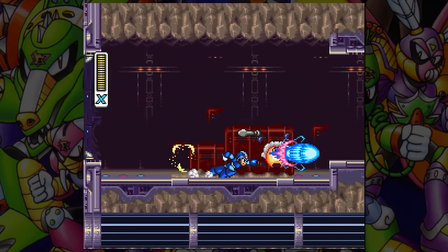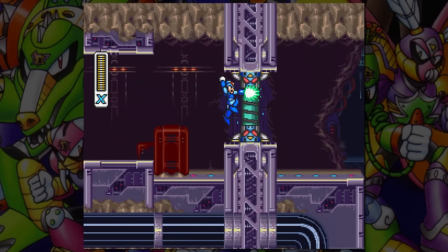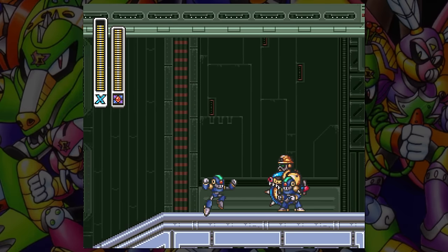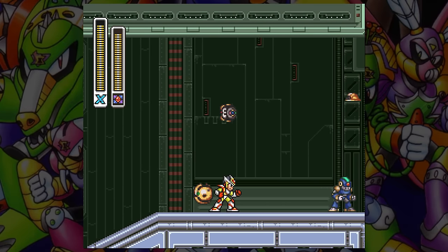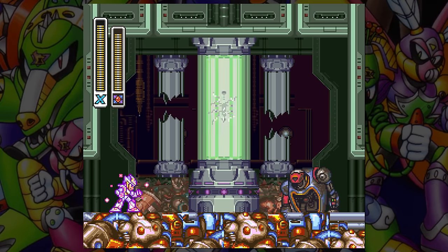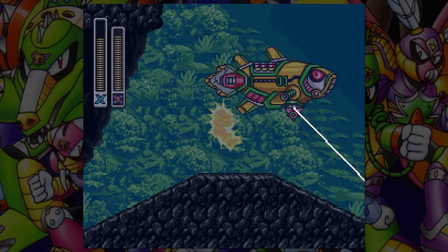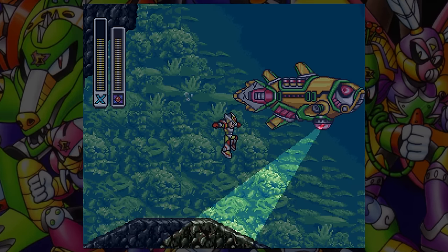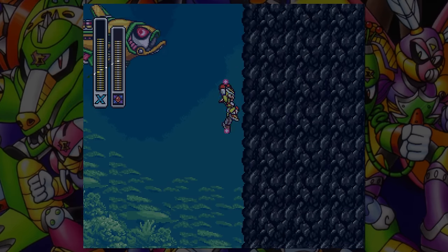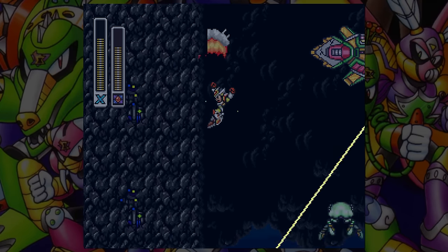Mega Man X2 is a great sequel but the weapons took a downgrade from the first game. Some are still great but the overall average is a lot worse. Magnum Centipede's weapon is just bad — it's a slow moving bomb that isn't even very powerful. The charged shot turns into a literal black hole, which you'd think would be very powerful, but it's not that powerful. Compared to Galaxy Man's black hole weapon from Mega Man 9, it still sucks. Wheel Gator's spinning wheel is definitely cool and fun to use, but it's slow, weak, and just takes up a lot of your time.